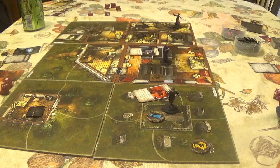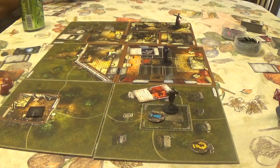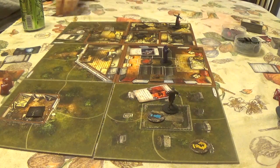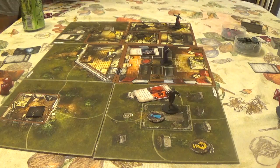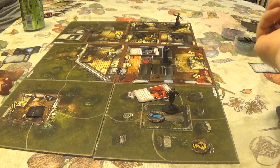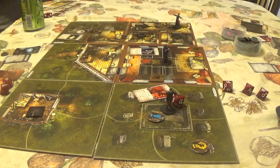Father Mateo gets an Agility 2 test in the mythos phase — he keeps getting agility tests. He spends a clue and passes. Suddenly, a living, breathing man runs shouting through the graveyard: 'Emma! What did you do with my brother's body? I will make you and everyone else pay!' The man has dark red stains on his shirt and an axe in his hands. Spawn a maniac — each investigator in outdoor space suffers two horror, Will negates.